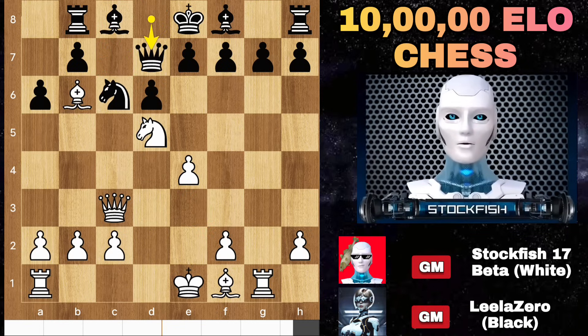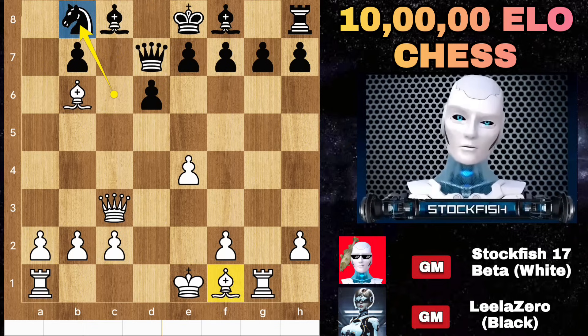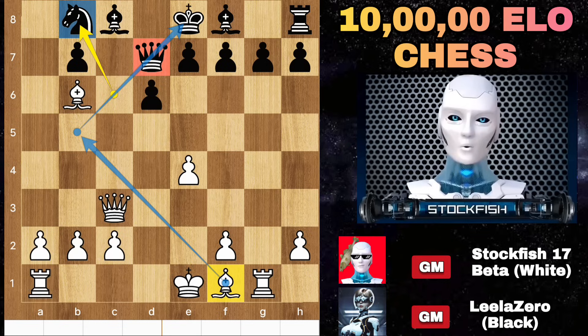Rook b8, bishop e6, queen ups knight check king, discovered check, and black will lose the rook. White has material advantages and can play bishop b5 now to pin the queen. The queen can't capture the bishop because of queen takes c8, which will be checkmate.